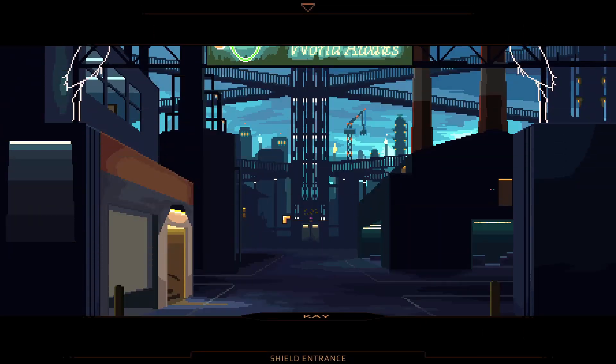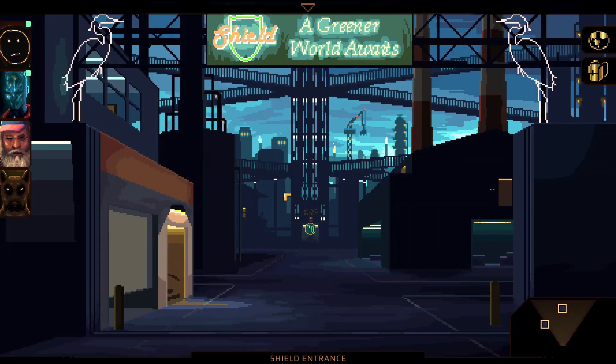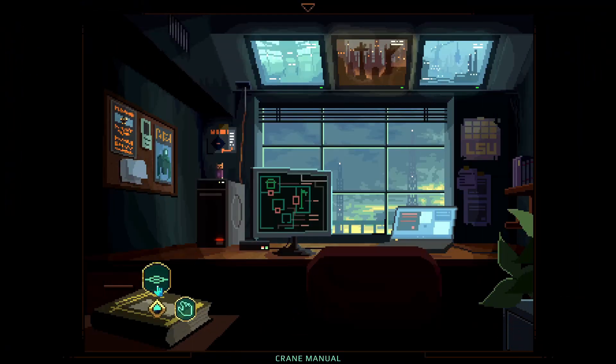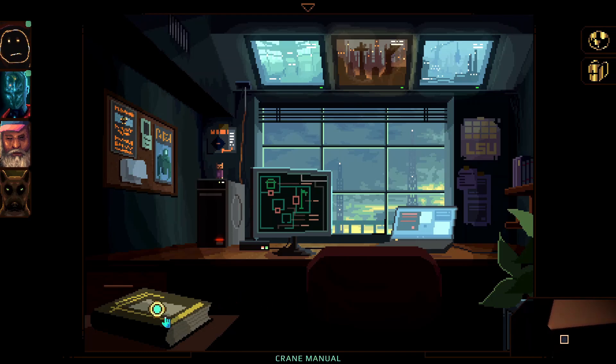Oh, back to okay — yeah, man, that would have been a good place to stop the last video. So we were about to go into Shield. I don't want to do the freight elevator yet — I think we better go in the guard house. An instruction manual for the operation of Shield's railroad crane network. I smell a puzzle coming on.